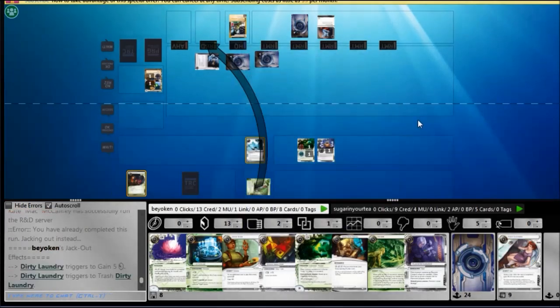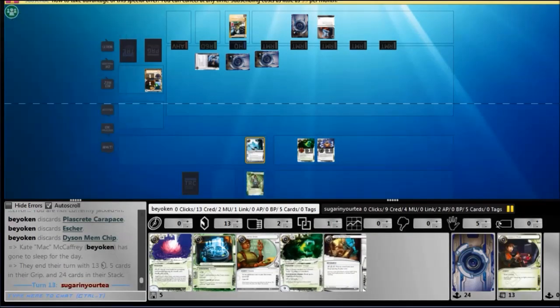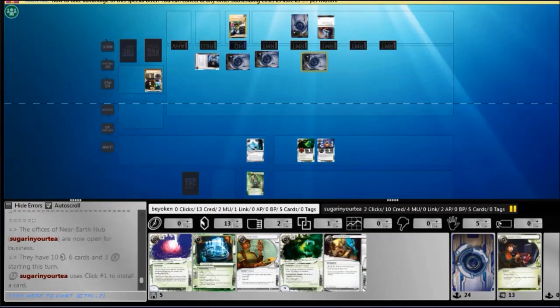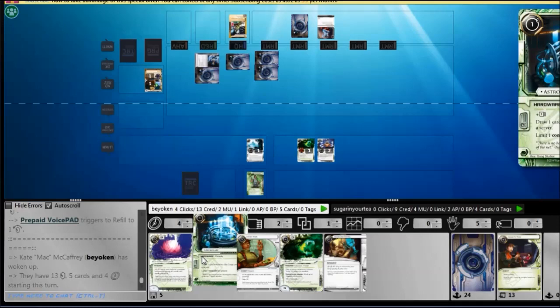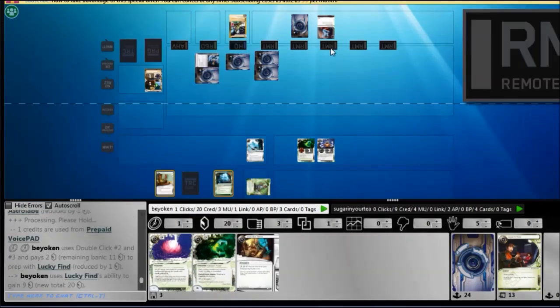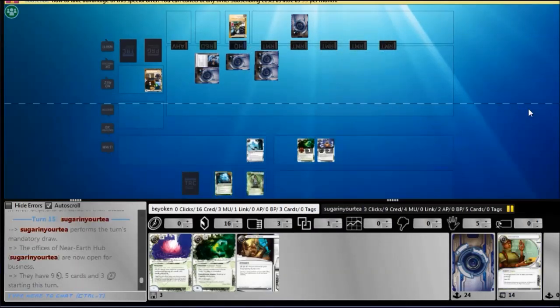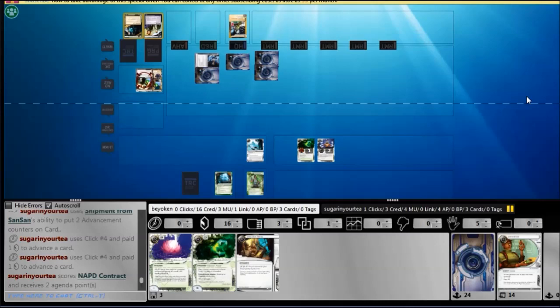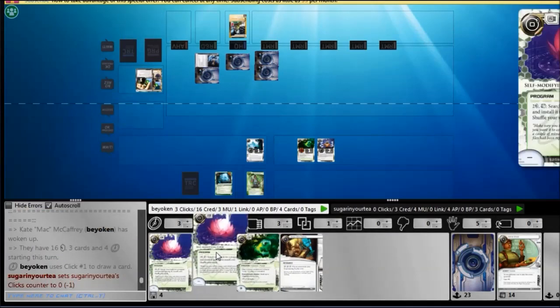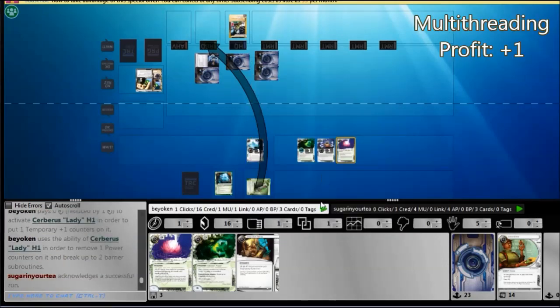I continuously apply R&D pressure, but I'm not turning up any agendas, which is really awful for me — they might all be in his hand. This deck doesn't run any sort of HQ pressure outside of Legwork, which just isn't very relevant in this matchup where ICE won't be stacked too deep. I do run into an SMC, and I really should have installed that last turn. The SMC is very crucial, allowing me to threaten the Clot, which means if he topdecks an Astro while I'm not R&D locking him, he cannot just chain it out. Unfortunately, I did not check his NAPD remote — he very smartly placed an NAPD there, knowing there were 2 bigger targets for me to run: the PAD Campaign and the Sansan City Grid. That is very good mind games.